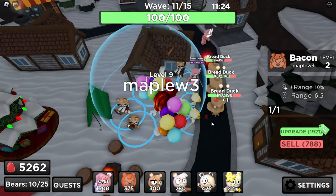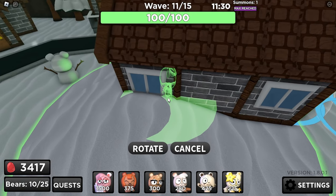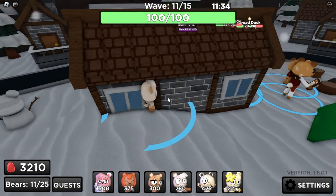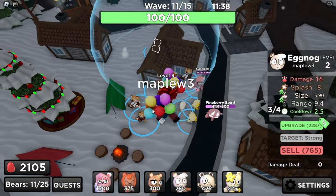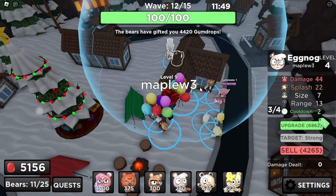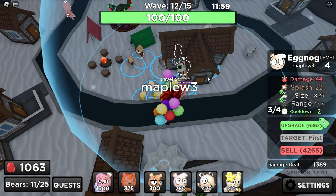Now that it's round 11, I'm gonna upgrade this Bacon. I'm gonna put an Eggnog right here in between this window and this piece of wood, and I'm gonna upgrade it a few times — just one more time. Now it reaches the whole track, and I could do the same with this one.